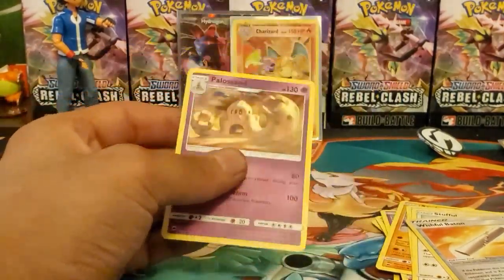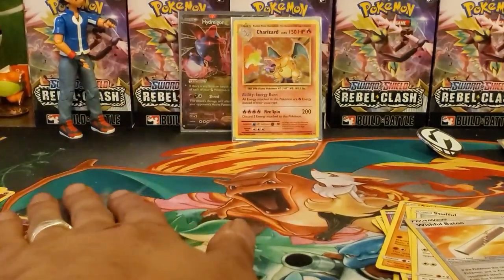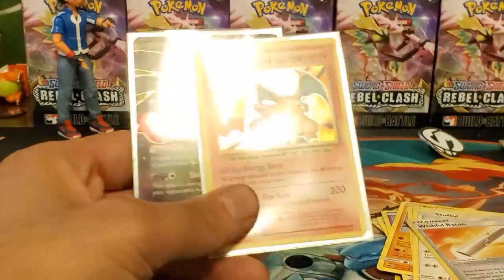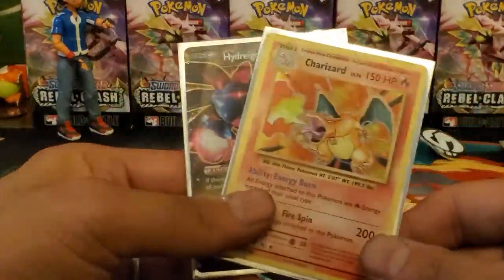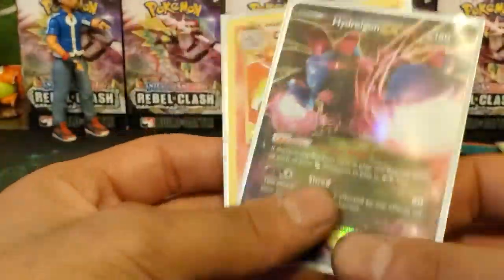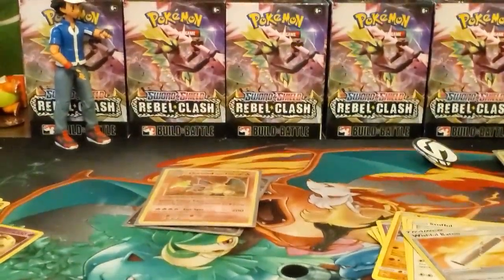Nothing crazy — I have a couple of those already. But that's it for the booster packs. To recap: the big pulls for today's video are the Charizard base set reprint holo and the Hydreigon EX. Those are the two pulls for today's video. Thanks for watching — catch you in the next one!